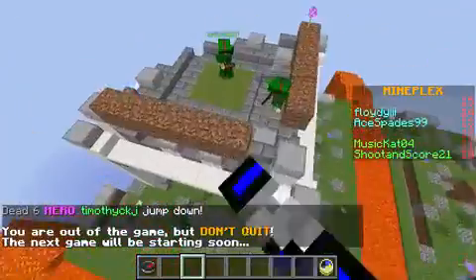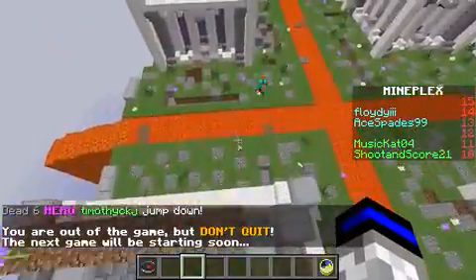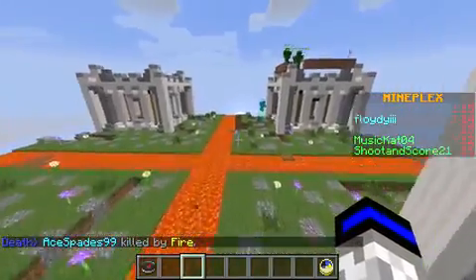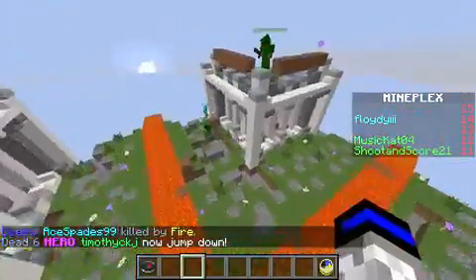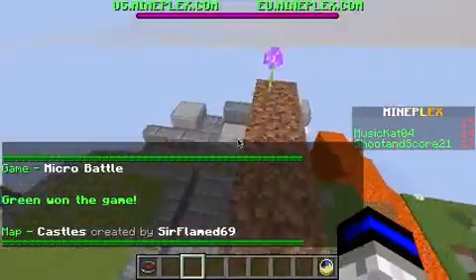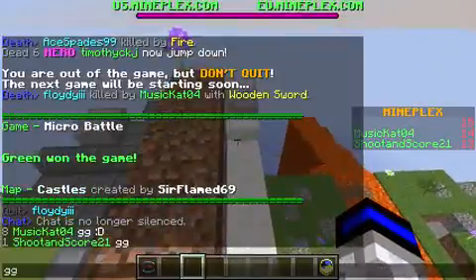I jumped down. They're gonna lose if they don't jump down. They're gonna lose. That dude is dying. He's there. Now jump down — finally, beautiful, looking dead! We won, I guess. Wait, what? Awesome, green! GG.